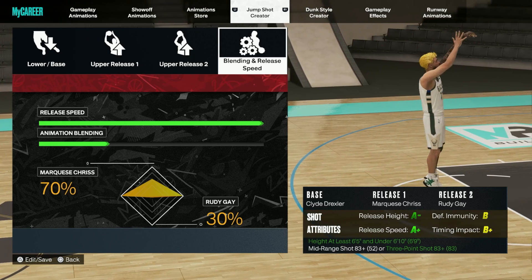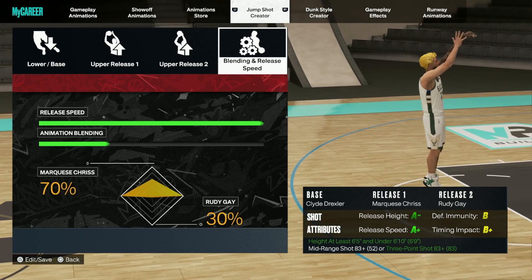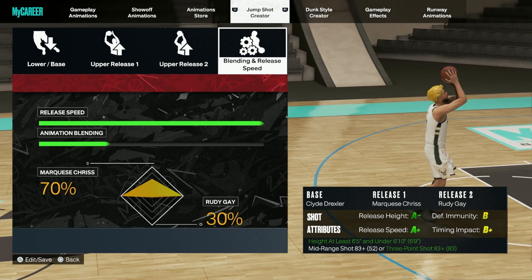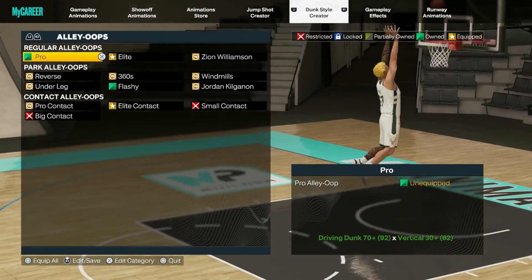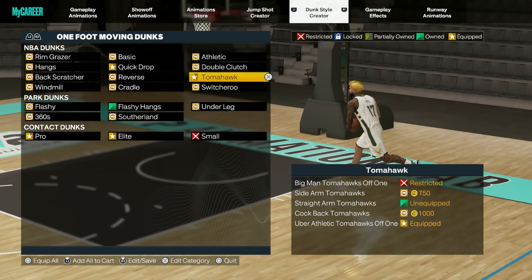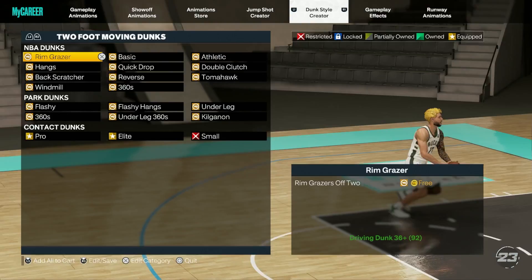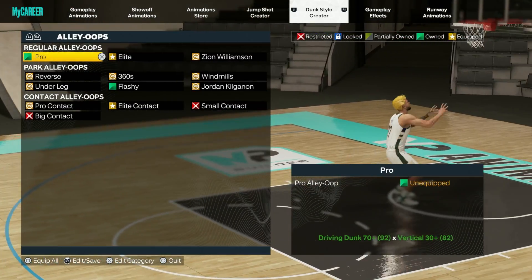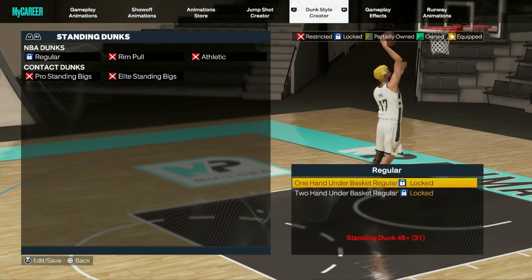Here's the jump shot: it has an A-plus release speed and a B-plus timing impact, which is really good. The base is Clyde Drexler — it was hard to time at first because it's a bit different, but I got used to it and I really like it. It's a great jump shot to start out with. If you want to turn the release speed down you can, but I like A-plus release speed on all my jump shots. For dunks: one-foot moving dunks on quick jobs off-one, uber athletic tomahawks off-one, and all the contact dunks I can equip.